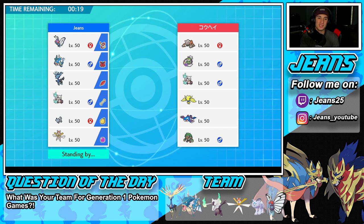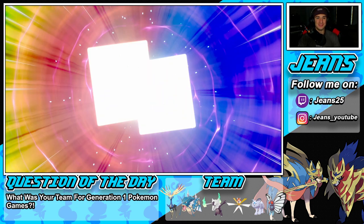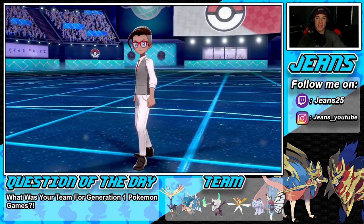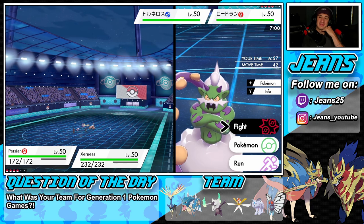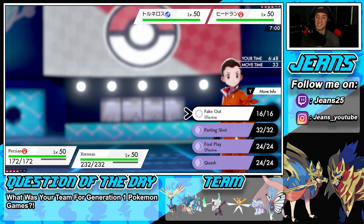Question of the day: since we're using Butterfree and Gyarados it makes me think of Generation 1 — so what was your go-to team for Gen 1? For me personally, I always picked Charizard. My first team ever was Charizard, Gyarados, Victreebel, Dragonite, and then I used to always switch between Gengar or Machamp if I could get them through trading. My fifth spot I think was Nidoking — I feel like I always rocked Nidoking. I absolutely love Generation 1; I think it's the best Pokedex ever.